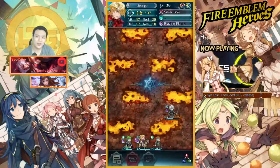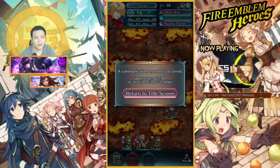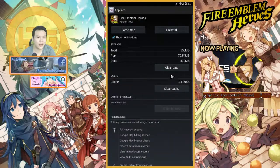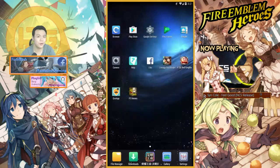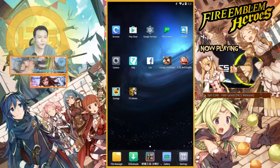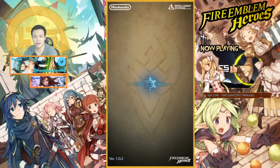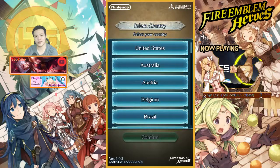Man, I wish I got George and Cain as 5-stars, that would have been awesome. I got an error — that's horrible. But anyway, that's pretty much it for this video. I'm one orb short before I can summon so I guess I have to do that tomorrow. I don't have any maps to clear — I could do nightmare mode but I ran out of stamina potions. Thanks so much for watching and I'll see you guys in the next one. Peace out.